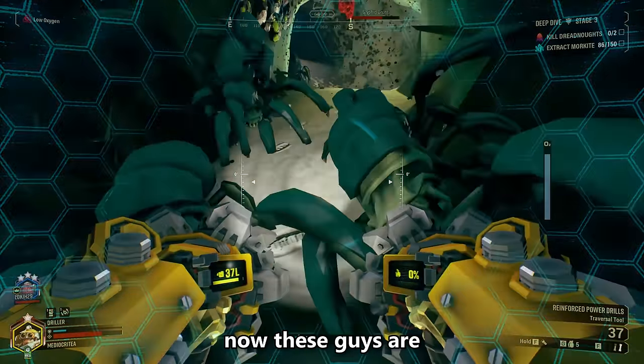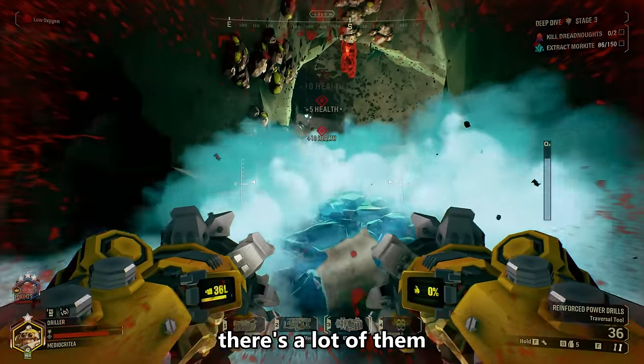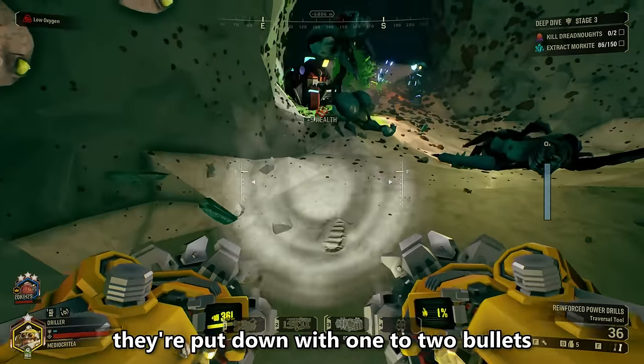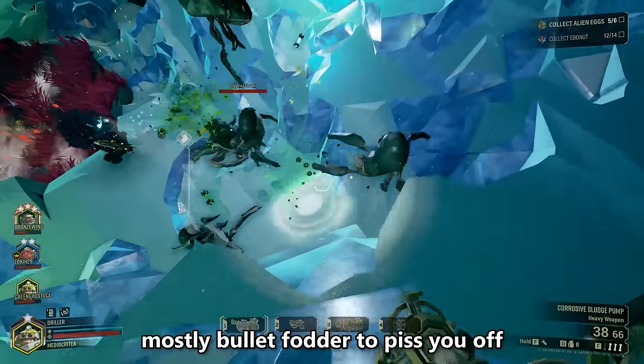To start things off, we have the Glyphid Grunts. These guys are the cannon fodder of the bug world — there's a lot of them, and don't get me wrong, they can hurt, but usually they're put down with one or two bullets. There's nothing outstanding about them, mostly bullet fodder to piss you off.